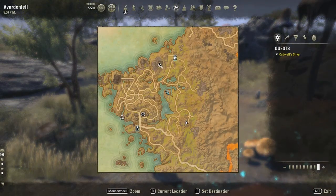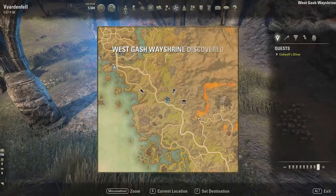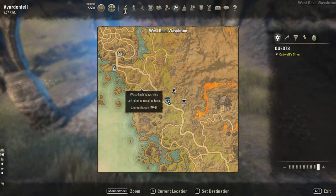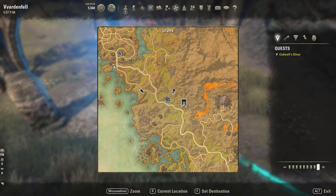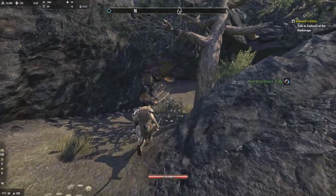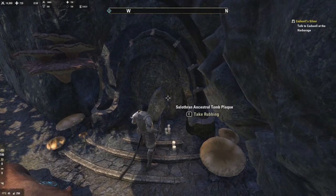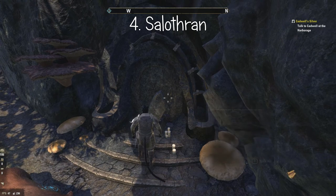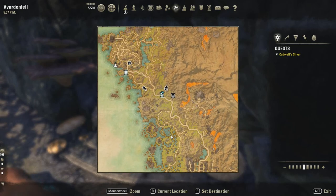Number four is down here by a wayshrine. We're right next to the wayshrine called the West Gash, just west of Ulara. This is the Selothran ancestral tomb. As mentioned earlier, we're just going down the coast, so we keep going down.